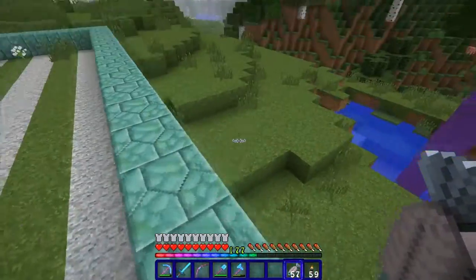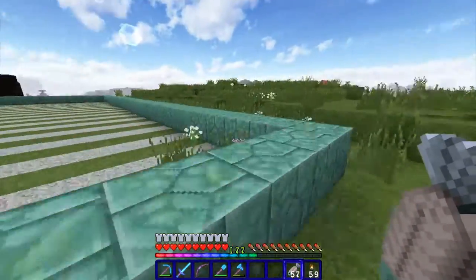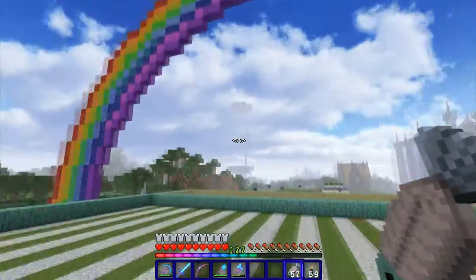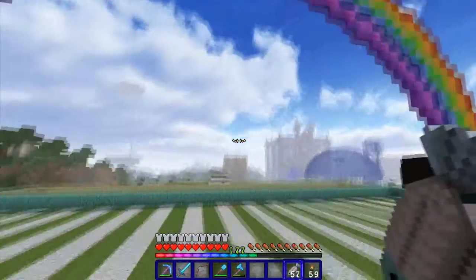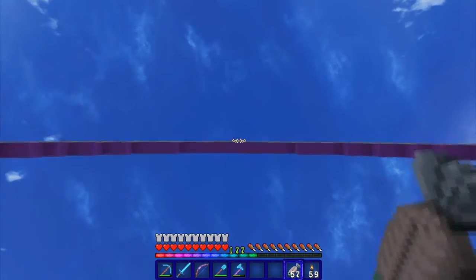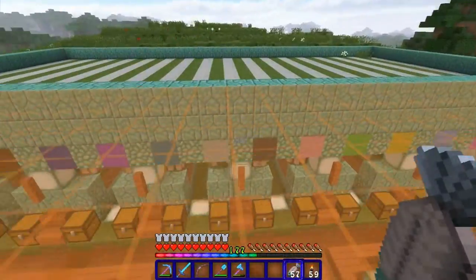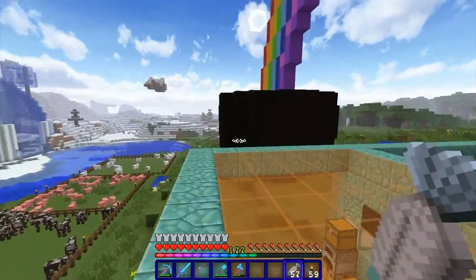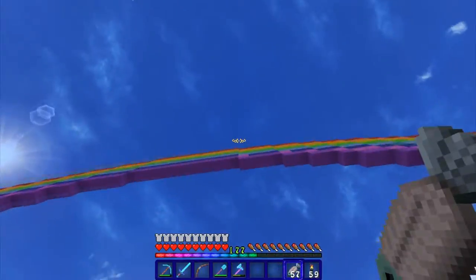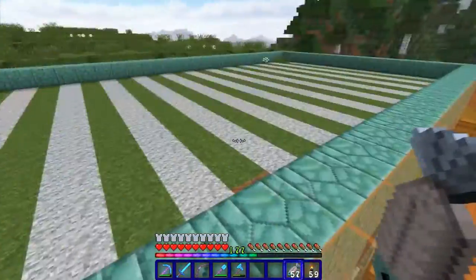On the other side the rainbow goes into one of these water features. I think this thing looks magnificent. I had to do the roof and I decided to stick glass on top so when you're inside the building you can look up and see the rainbow. I added the orange glass that's everywhere else in this building and left an opening here.